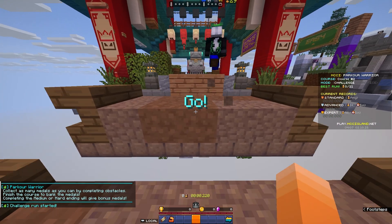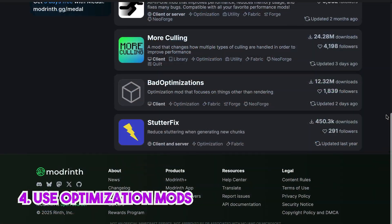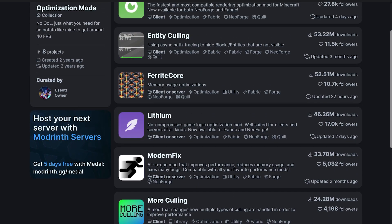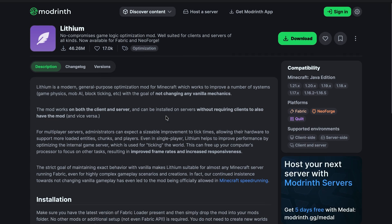When installing third-party mods in your Minecraft client significantly improves your performance, you can also do that in your Minecraft server. You can find some mods or plugins whose sole purpose is simply improving the stability and performance of your Minecraft server. One good example is Lithium, an optimization mod that improves your server's performance without sacrificing vanilla mechanics or features.